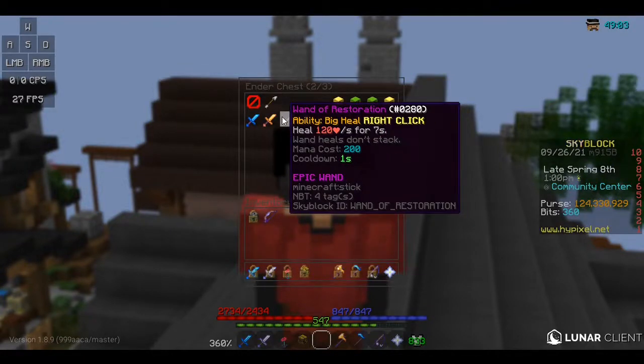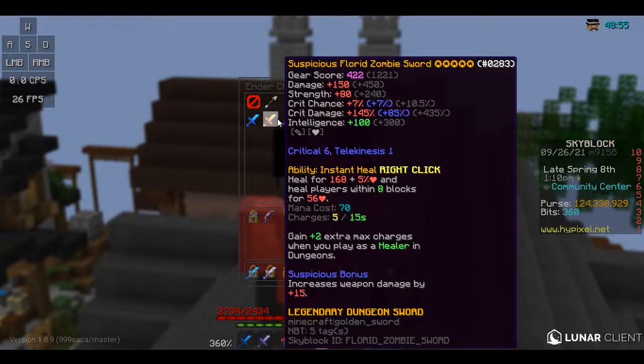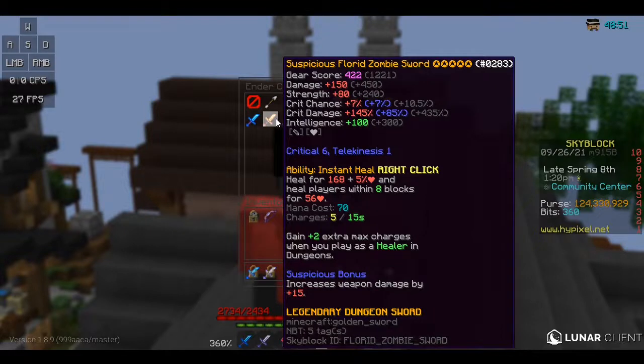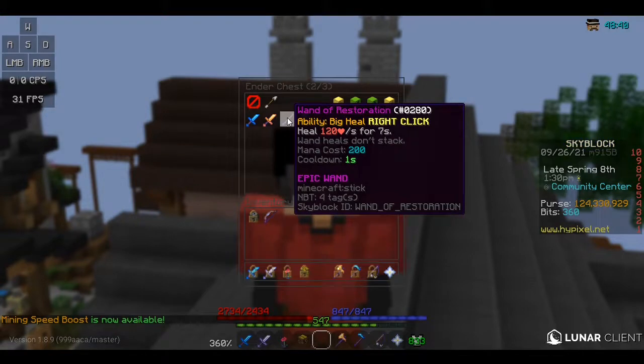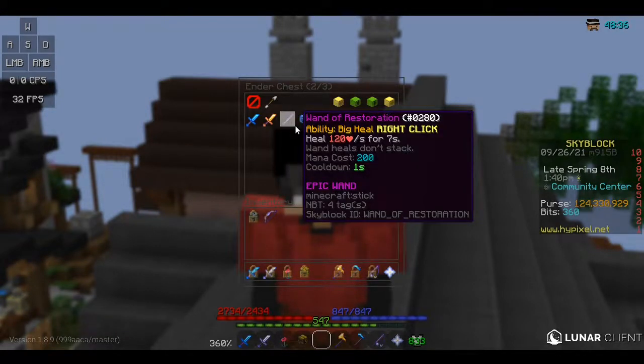What this wand does is it heals you for 120 health over 7 seconds and it costs 200 mana to do. And why this is really OP — I would argue it's better than the Florid Zombie Sword, which many people believe is the best healing item — is because that sword has 5 charges but takes 15 seconds per charge to recharge, while this one takes 1 second. So you can basically spam it if you have enough mana and heal a ton of HP.